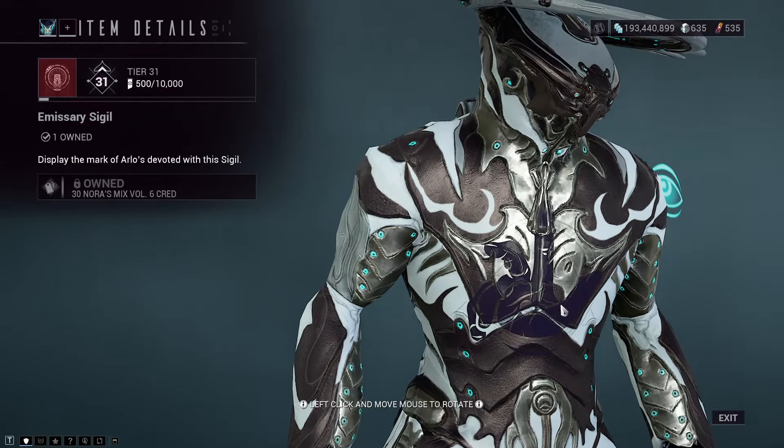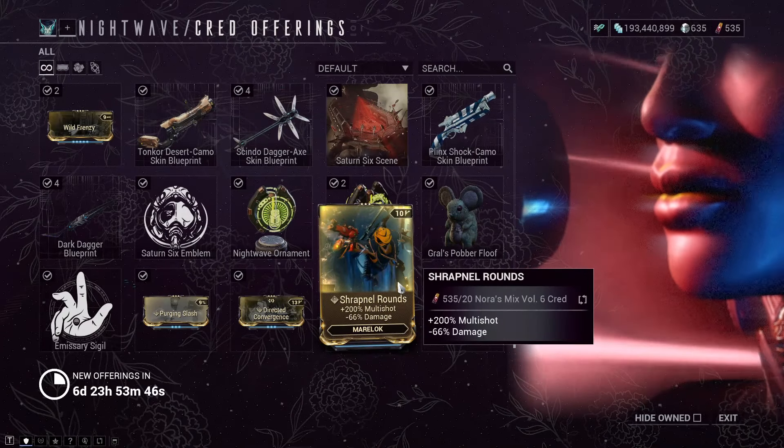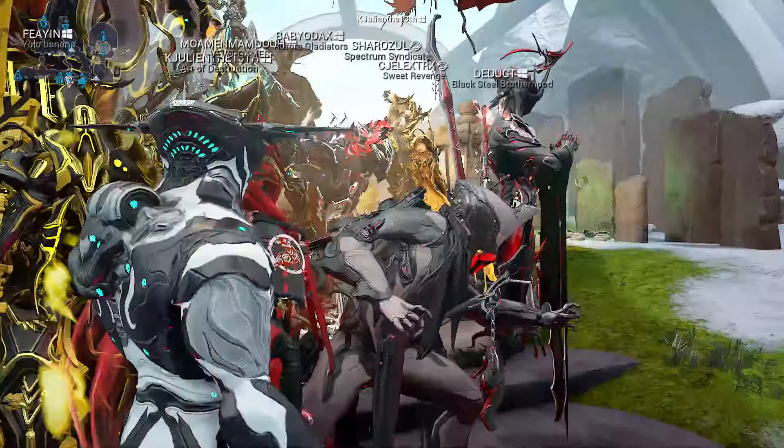Also available: Growl's Pobla Floof, the Emissary Sigil for your chest or back, Excalibur's Slash Dash augment, the super accuracy while aiming augment, Maelox's 200% multi-shot but minus 66% damage augment, and Ivara's Quiver augment. Running over to Teshin, no big surprise — for the Steel Path Honor Store this week it is the Umbra Forma blueprint, not a built one. It's 150 Steel Essence and is one of the only ways to get an Umbra Forma.